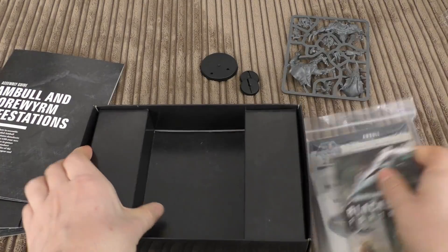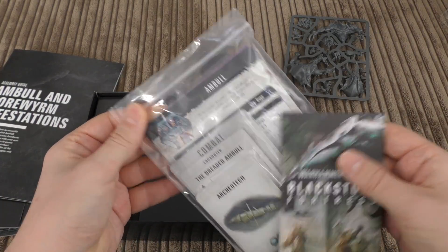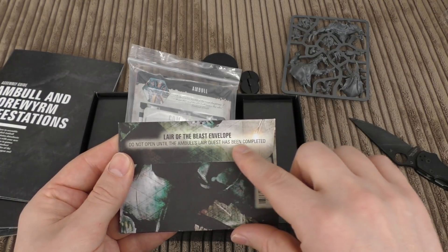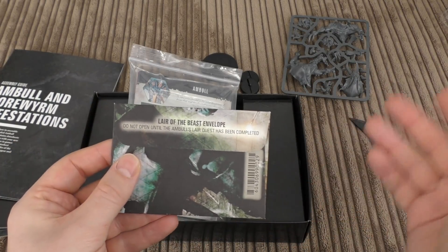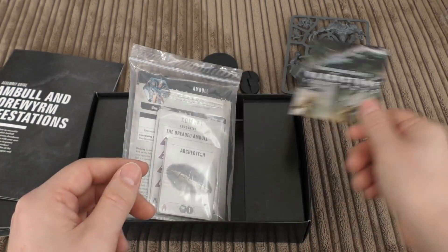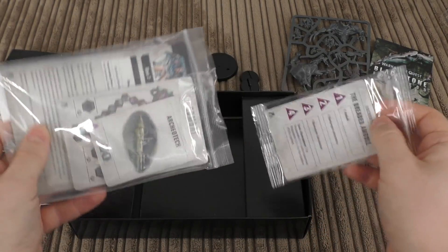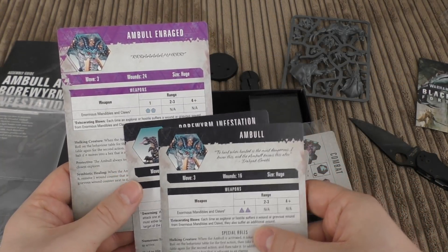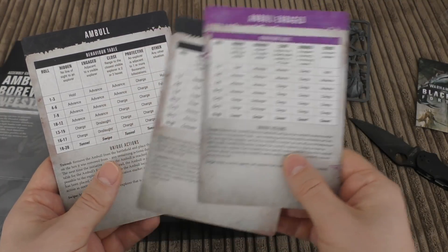There's the Lair of the Beast envelope — 'Do not open until the Amble's layered quest has been completed.' So it's another one of those Blackstone Fortress sealed envelopes. You'll need to build, paint, and play through the quest before you can open it. Then there's a second bag with cards including: Amble Enraged — 24 wounds — the normal Amble card, and the Boreworm Infestation card, plus behaviour tables.